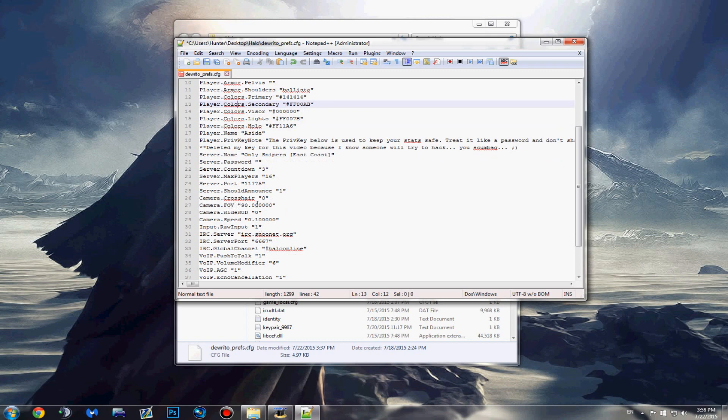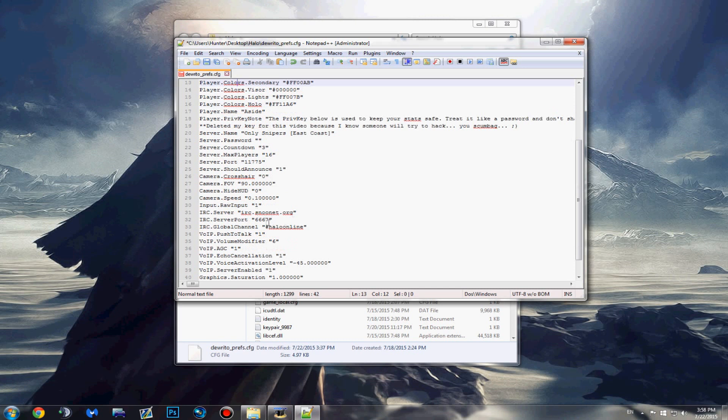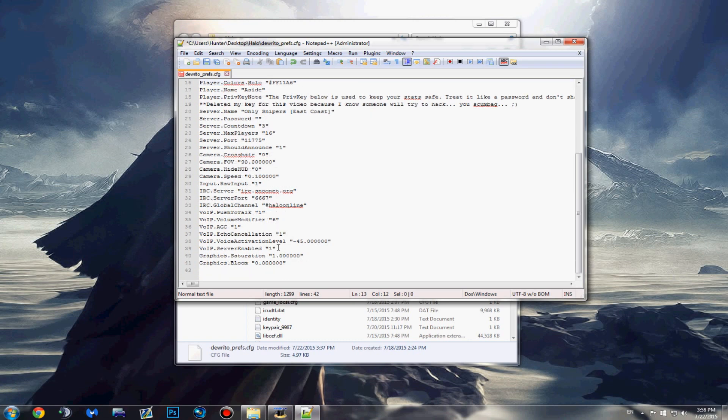Change your FOV here. Here's the IRC chats and ports and all that kind of stuff. You can also disable your VOIP or voice IP server right here — change that to zero.